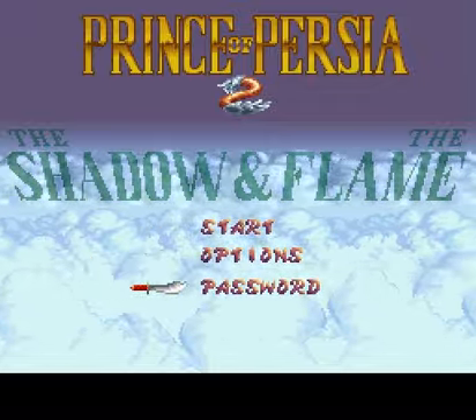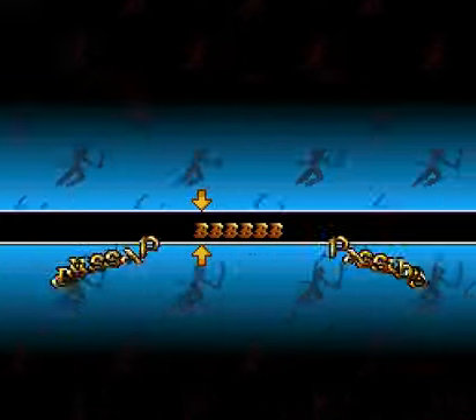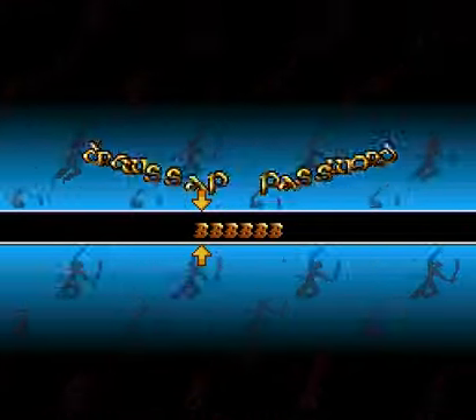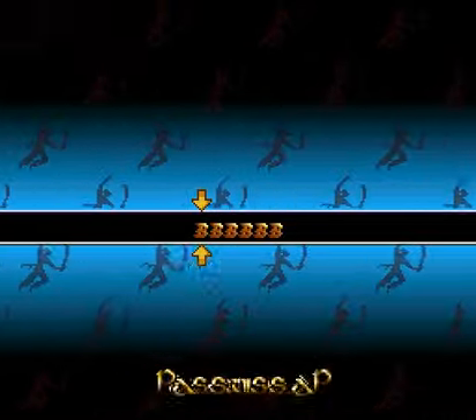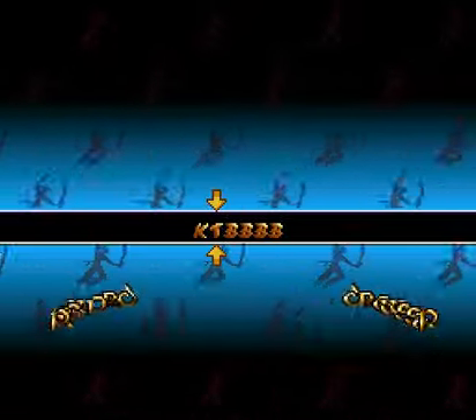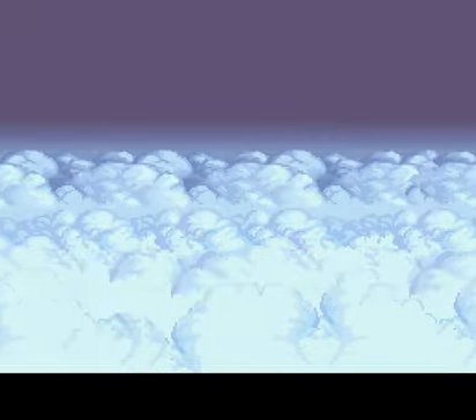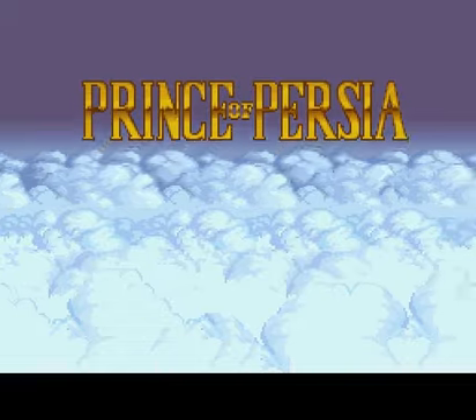We had this awesome intro screen with the music and all of that, but let's just go to the password screen. What the hell were the developers trying to do here? Are they trying to make you seasick or whatever? Just look at how much moving stuff there is on screen — everything is moving. It's like they can't allow a still password screen. Static graphics are for the weak.